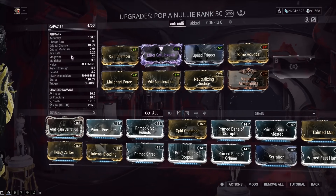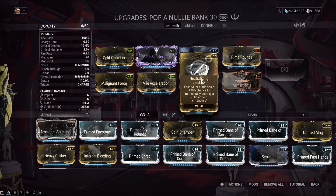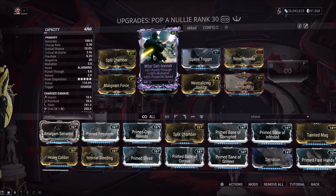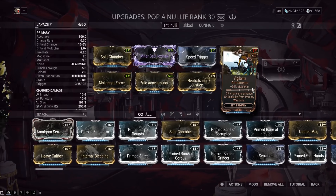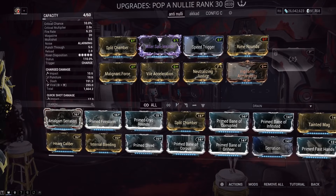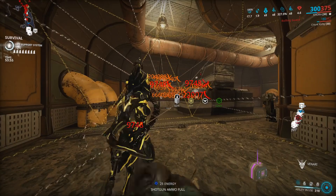The nice thing is you can get resources and mods on any tile in the game. Say you're doing a Corpus version of this - just bring a Mitre with a Neutralizing Justice Augment mod, and you can pop Nullifier Bubbles and get those Corpus resources. For Infested, you should run a corrosive stat stick to be getting those Infested resources. Here's a Mitre build real quick: Neutralizing Justice with 90% chance, stack Multishot, Projectile Speed - just to pop Nullifier Bubbles really easily. Fire Rate too, because Nullifiers are a pain for Khora.